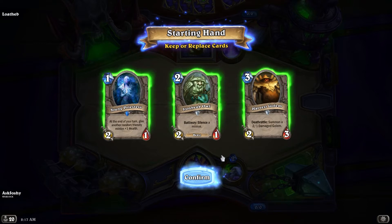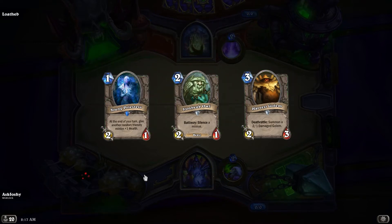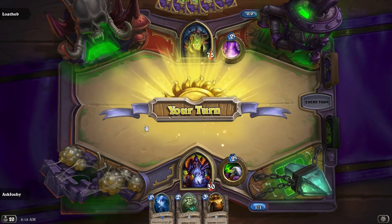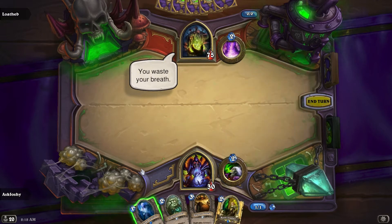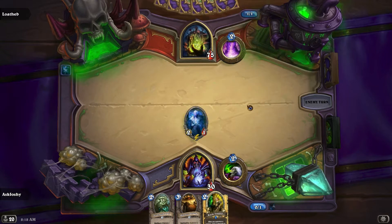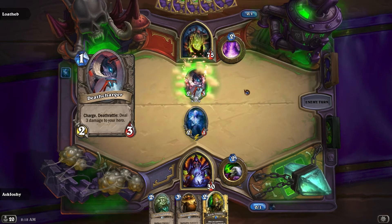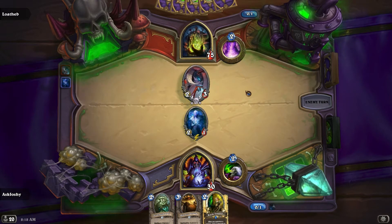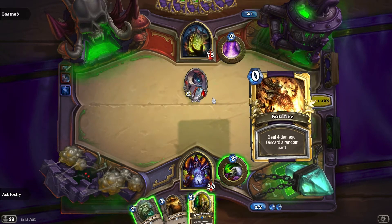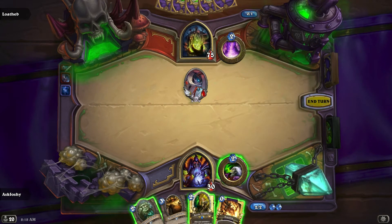He's on curve and not doing direct damage with his hero power, so this could be okay. That's a good draw for turn two. He has 75 health, not 30, which makes this race a little more interesting. I definitely don't want to silence this — I want to kill it.